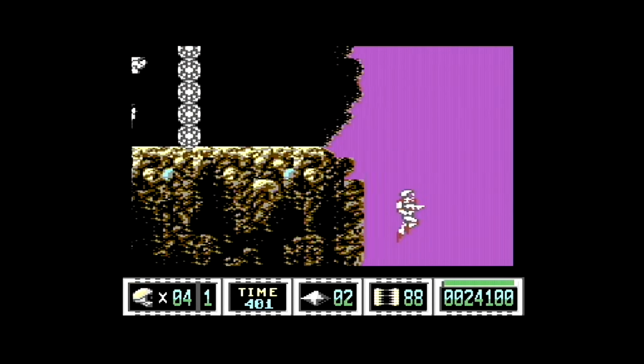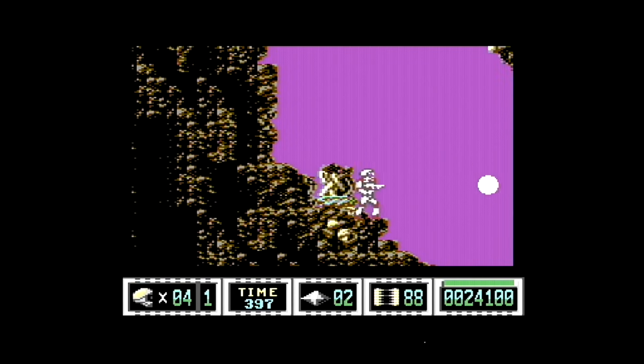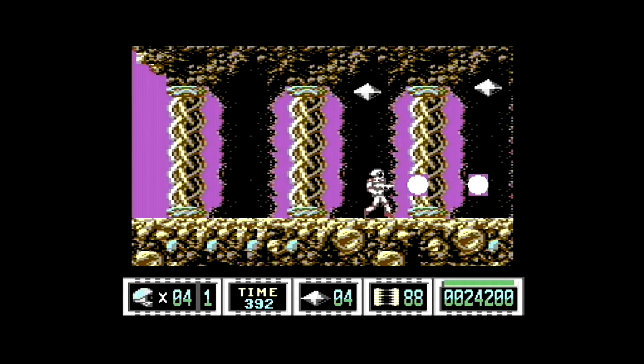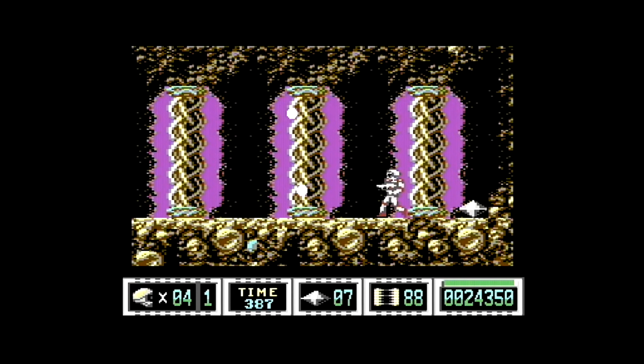So I jump down here, and on the C64 there's just one colour coming out of here. But let me show you — when you come down here on the Amiga, it's a lovely full copper effect. So 50 diamonds, as I say, will get you a restart credit.